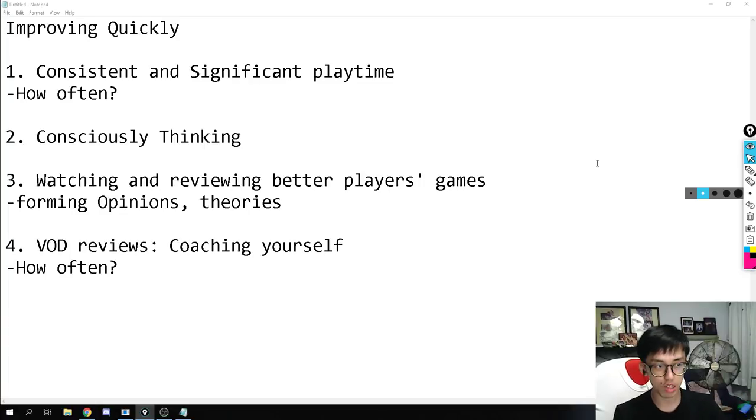The first thing you need is consistent and significant play time. Why are Contenders and Overwatch League players so good? Because they play a significant, consistent amount. If you play only one game a day — 20 minutes — it's really hard to improve. You need to play more games, like 10 in a session, to get significant time on a character like Ana.